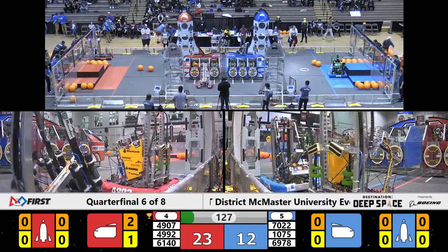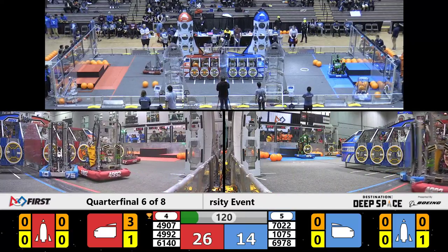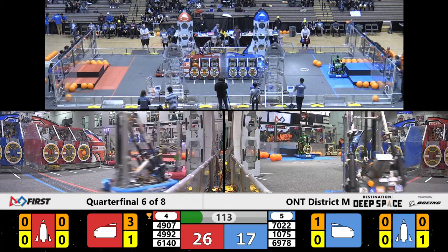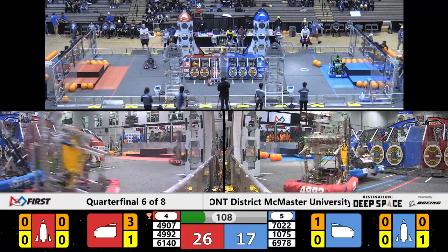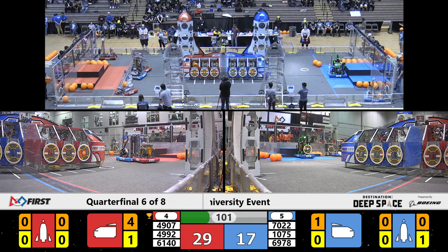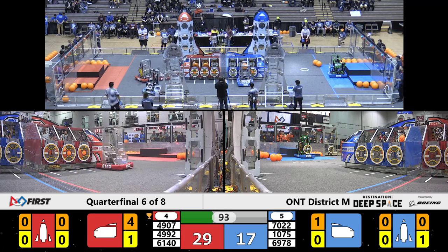Defense played by team 1075 on 4992 — that ain't gonna stop the rest of the robots. Team 7022 capturing some cargo, looking to deploy that into one of their scoring zones, opting for the cargo ship in the middle. On the other side of the field we have team 6140 looking to score some cargo themselves. Their alliance partner 4907 is looking to pick up a hatch panel with that mechanism of theirs — looks like some sort of suction cup, and it seems to be working very effectively for them all day.